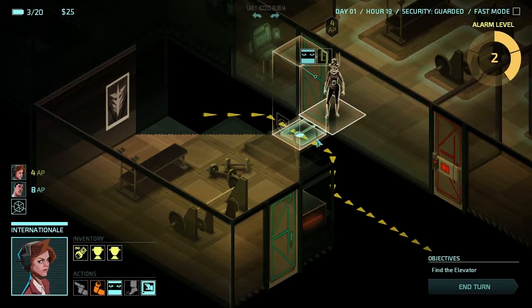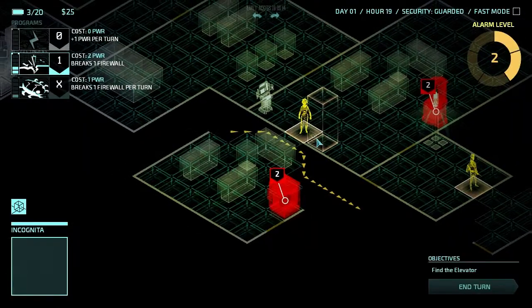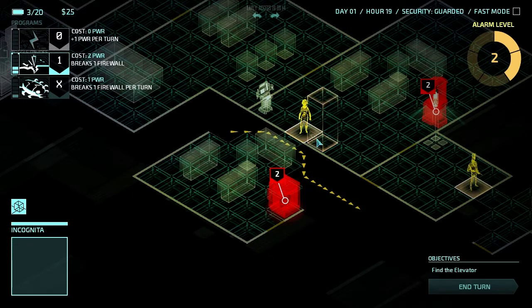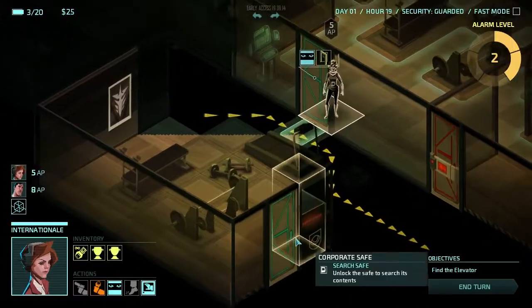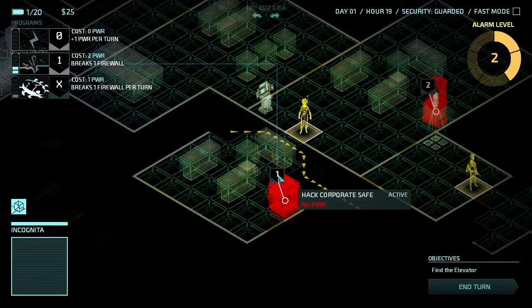A weight room — if only I used one of those. Alright, what is this here? Safe. I'm gonna go ahead. Okay, that's what it is — breaks firewall. Yes, that's what it is.